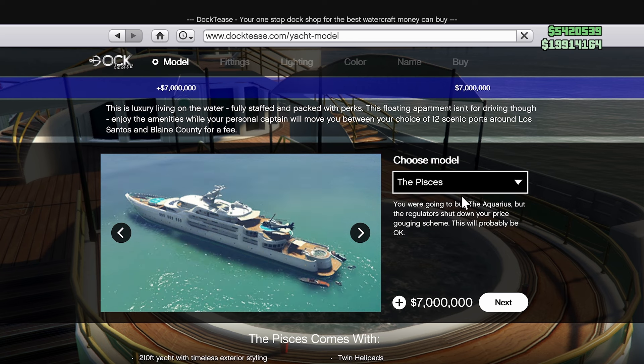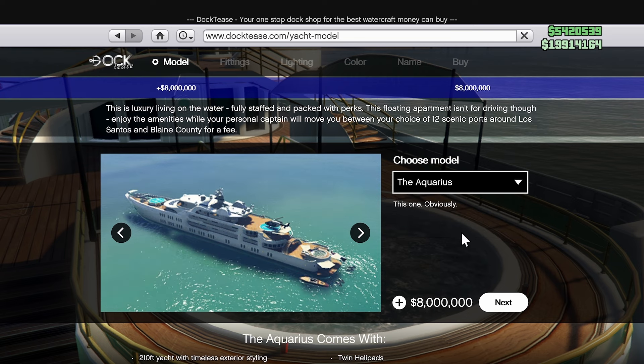The next step up is the Pisces. I've noticed some people seem to prefer this one. Apparently it has better protection from aerial attacks and easier accessibility to the roof and the front of the yacht. But nowadays I'm not sure how relevant those concerns actually are. I've also heard the helicopter and boats this one comes with are faster than the most expensive model, but how much does that matter if you're not using those vehicles for the purpose of speed? So unless you simply like the look of this one more, you might want to at least check out the last option.